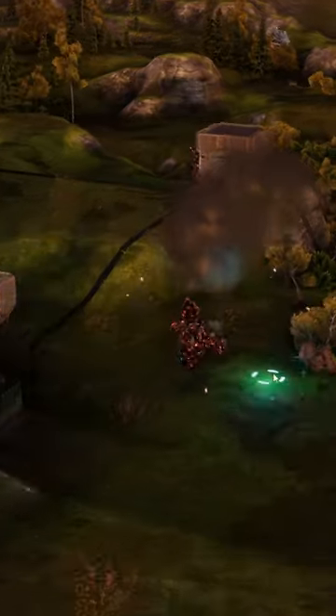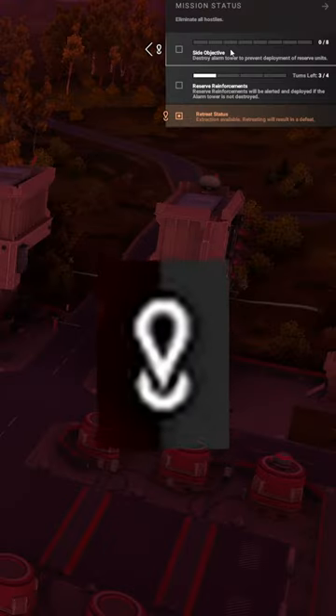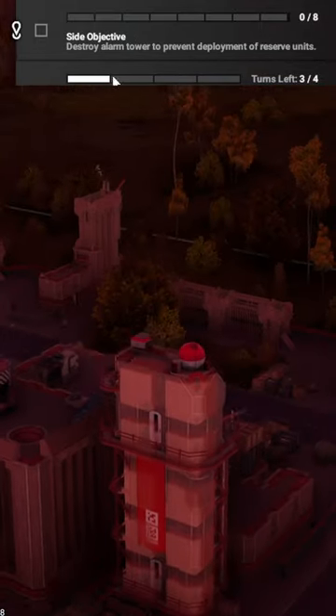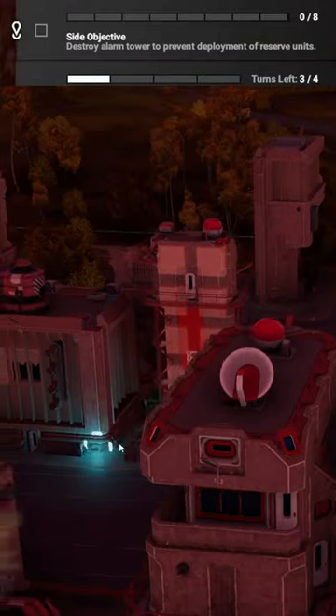I never paid attention to the location icon next to the objective. If you click on the objective with the location icon, the map will auto center on the building in question. That's it — that's the target building.